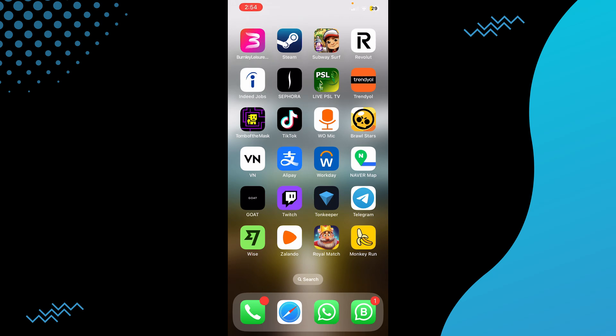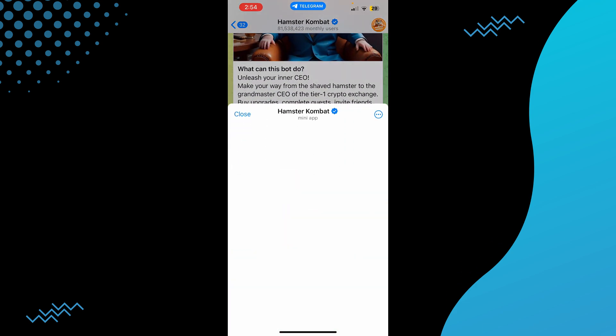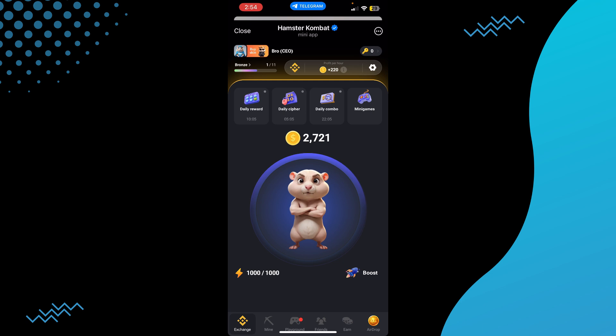Today we will talk about how you can withdraw Hamster Combat money and sell Hamster Combat tokens. The process is pretty simple. You just have to open up your Telegram, and in Telegram open up Hamster Combat. Opening up Hamster Combat will actually open up the Hamster Combat game.